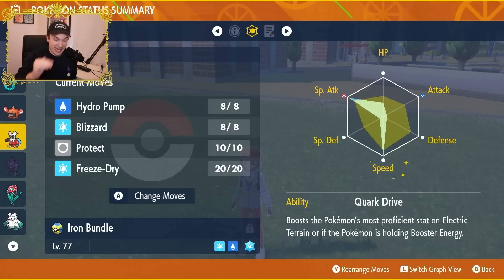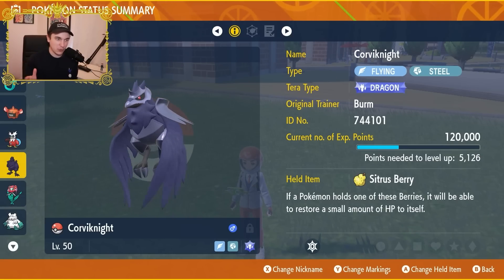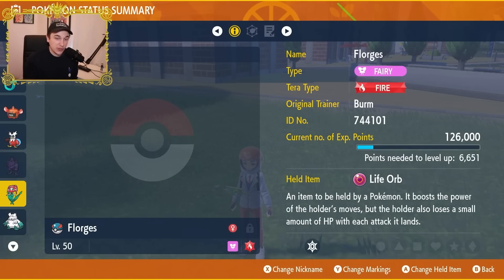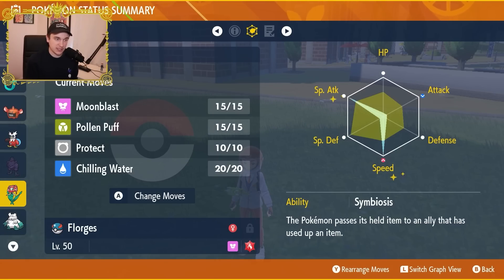You can even Tera Dragapult to make Phantom Force even more over the top. Corviknight can also get in on the fun - if its Citrus Berry pops next to Florgas, even Corviknight becomes an offensive presence with Adamant attack investment holding the Life Orb. It's harder to control popping your own Citrus Berry than Booster Energy or White Herb, but it's there. Florgas itself hits really hard and under Tailwind can outspeed a lot. Moon Blast is incredibly strong and Pollen Puff supports the Pokemon you just passed the Life Orb to.